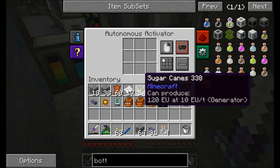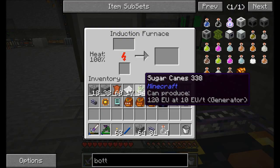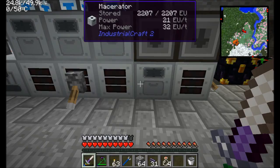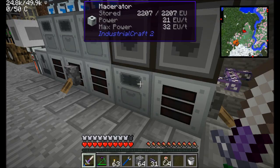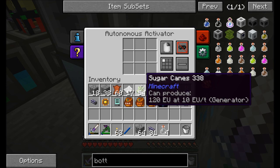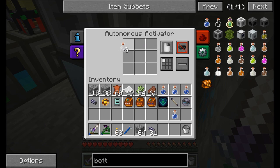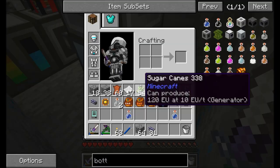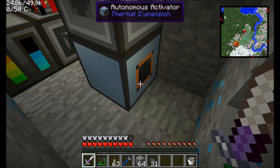We've now taught this thing that if you place a glass bottle in here, you'll get a water bottle out. However, in the past you've seen me using basic import buses which import anything — you can't define what's getting pulled out and into the AE network. With this autonomous activator setup, what might happen is the import bus might pull the item out before it gets converted into a water bottle. So we want to pull out only the right item — I'm going to use the precision import bus. To make that, you combine your basic import bus with a basic processor.